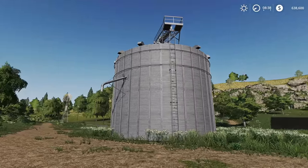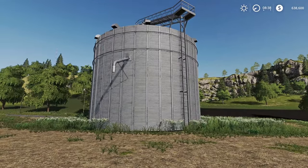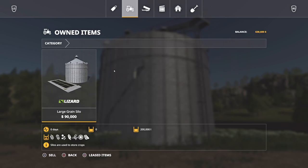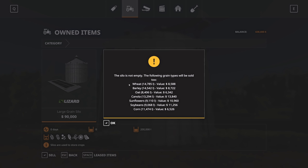Now, the other thing to note: the silo you start with on most maps in new farmer mode has crops inside that you can sell off. For example, we've got 14,785 liters of wheat, and all these values represent crops sitting in that silo right now. We can truck them to the various sell points. We've got a pretty good price for wheat at $1,200 per thousand liters, so we could sell at the port grain elevator and make roughly $18,000 worth of wheat. Alternatively, we could sell the silo directly, but that only gives us the base price — $8,588 versus $18,000. So if you have time, keep a truck and trailer and truck everything to the silo to make the most money. Don't just sell it off — you'll lose money. Truck it to each independent silo to make the most amount possible.